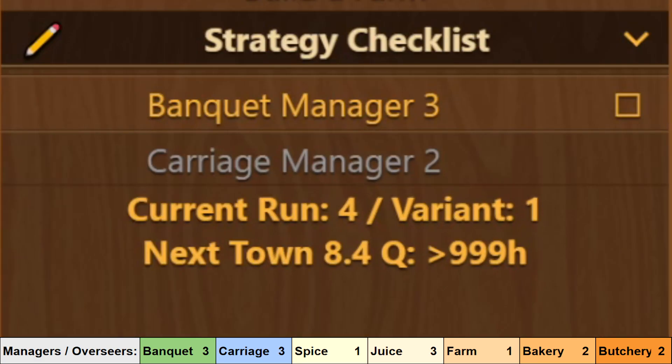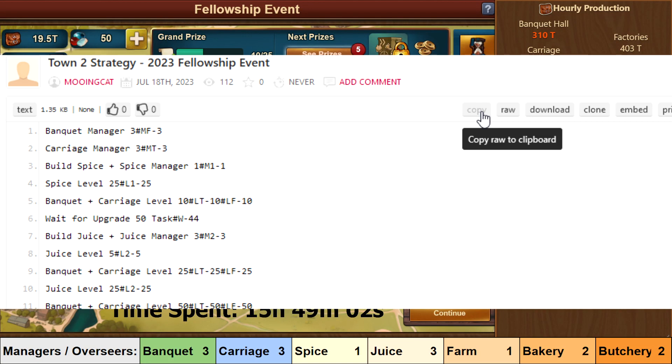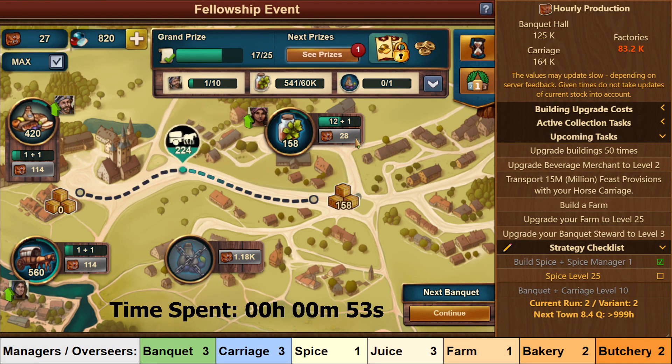As I mentioned in my Town 1 walkthrough, I will be using the FOE Helper strategy checklist to help me out. If you are on a browser and have the extension installed, you can copy my strategy list linked in the description and pinned comment and paste it into the helper, and it will show you step-by-step what you need to do directly in game. In this video you will see me use it in action on the right side of the screen.